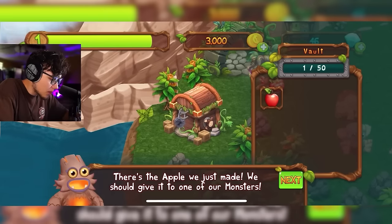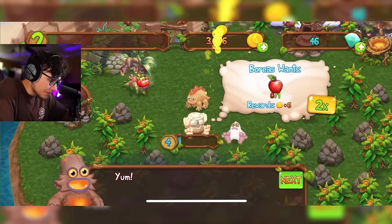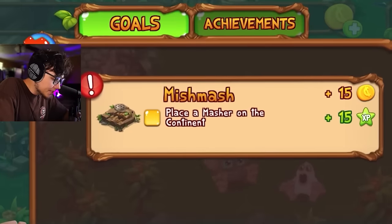We just made an apple — let's give it to Noggin. Give the apple to the monster by dragging it onto them. Noggin is now at level four. Looking at our goals list up here, we need to get a Mishmash.